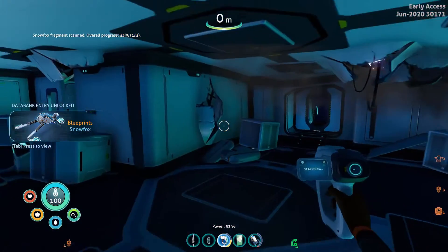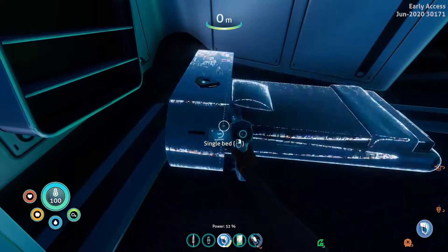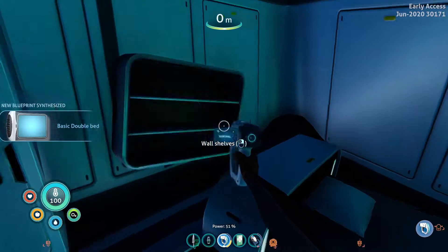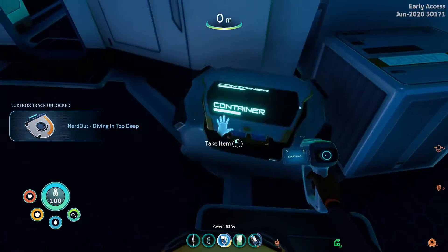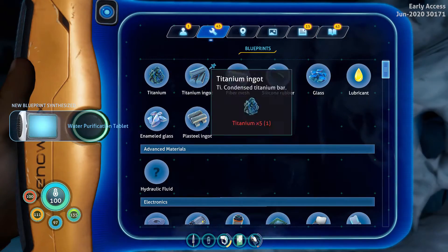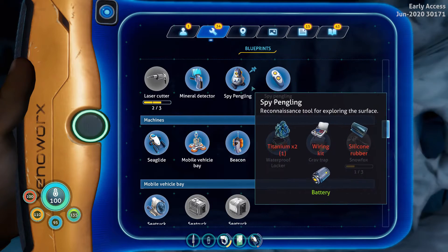It's a fragment. Another battery. There's a music disc, or whatever you call that. I already unlocked the spy pengling, so there's no reason to scan this one. Combine with a snowball. Snow stalker fur.